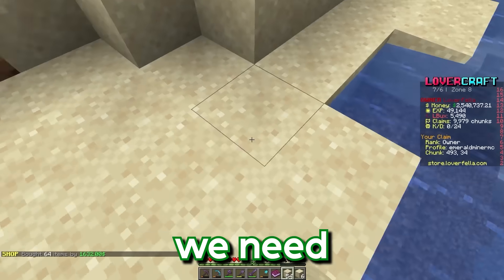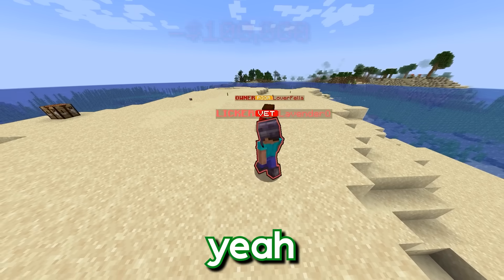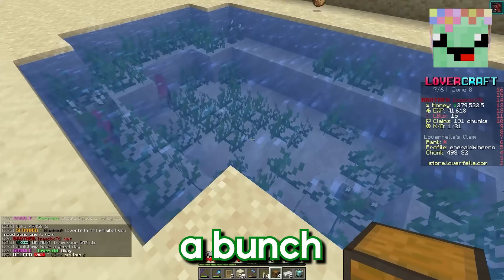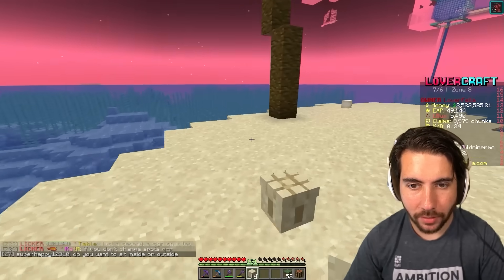I think we need to get another player in here. Let's go ahead and hire someone else. That person looks like a great builder. He's making a volleyball net first of all, and he put a bunch of tropical fish in a tank right here. They're actually making a little boat dock too — these two guys are killing it right now.